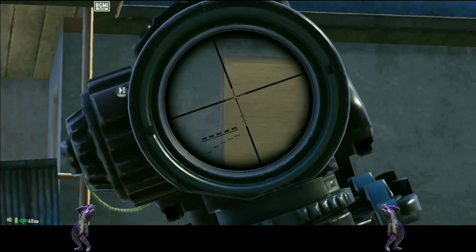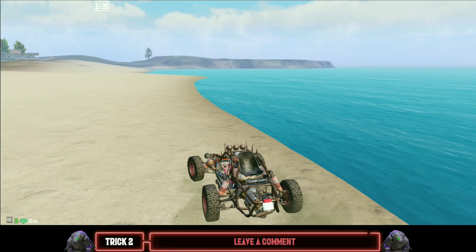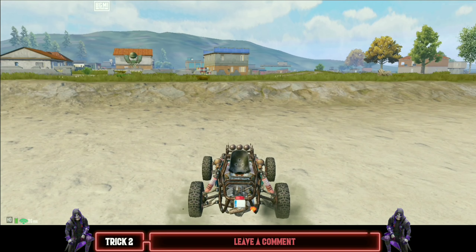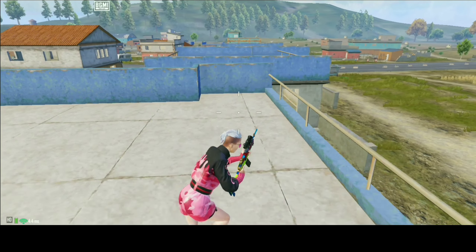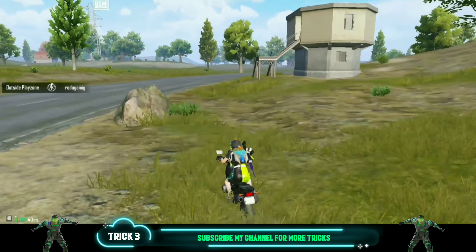How to climb on the building in front of the garage in Milta City: to climb on the building, you need a buggy. Drive your buggy from the water side toward the building, and as your buggy makes a jump from the ridge, press exit and continuously press the jump button. Your character will use the ledge grab feature and you will climb on the building.